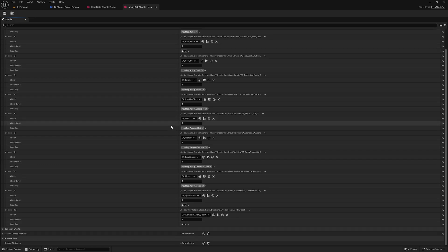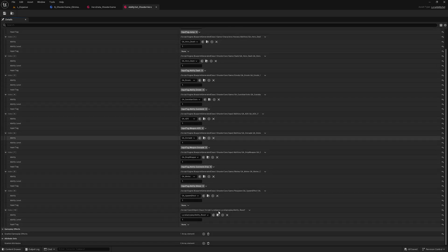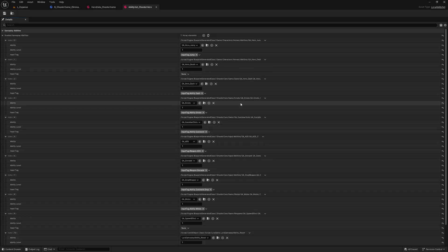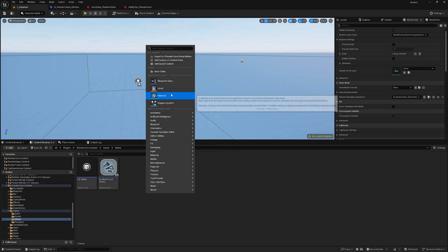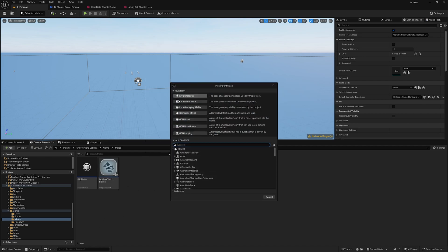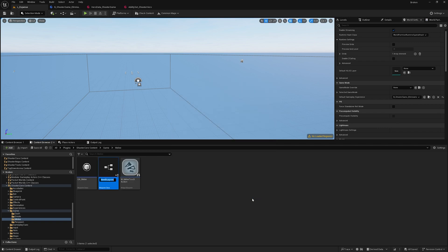We are also going to create a new gameplay ability. Inside that ability, we will create a super powerful ability which will kill all enemy players at once if they are within a certain radius. Let's create our gameplay ability. I'll create it near the melee gameplay ability, inside that same folder — this is only for the tutorial, so I'll be deleting it afterwards. I'll create a new gameplay ability here.